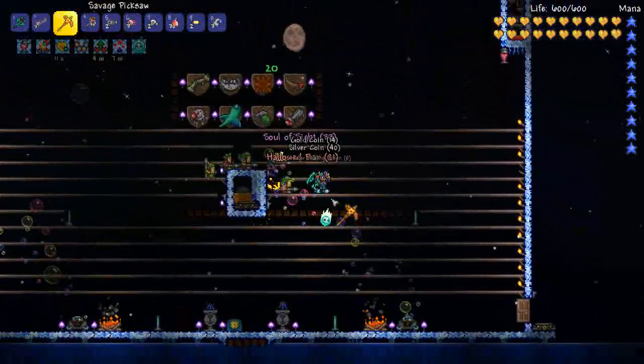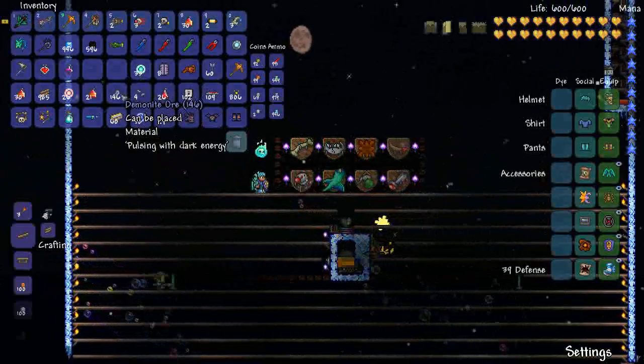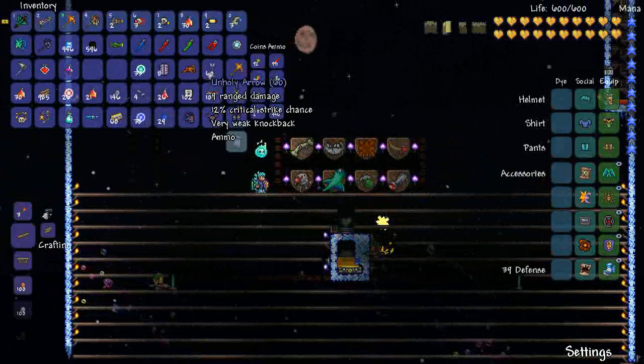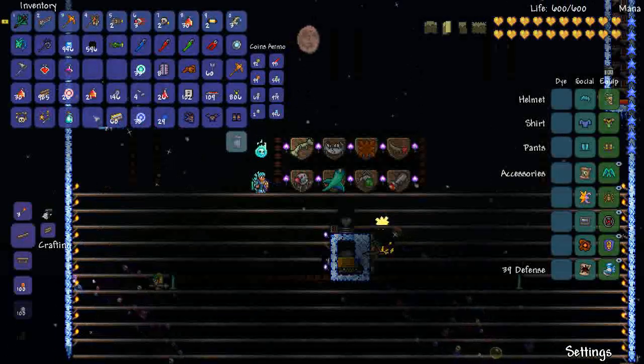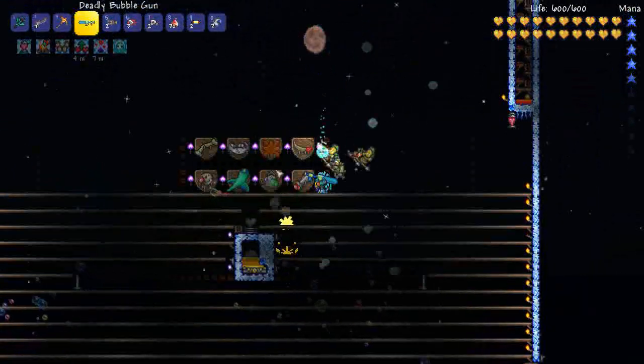Beetle Husk is very good. Demon Idol — that'll make some great stuff. I'm liking the Golem Fist, good for a melee character. Plenty of Hallowed Bars. We've got a Bubble Gun — that's kind of fun. Oh, look at that bubbly goodness! Loving that.